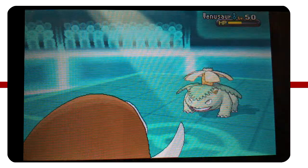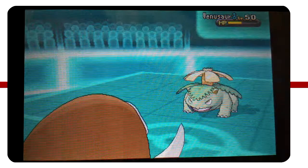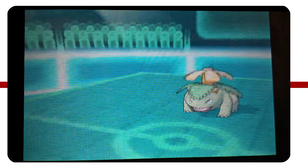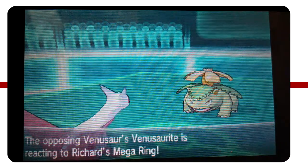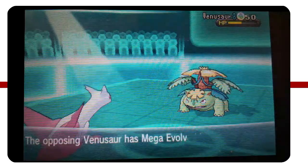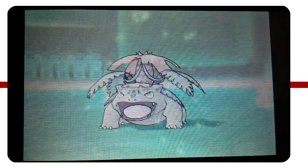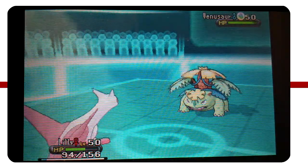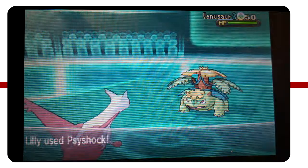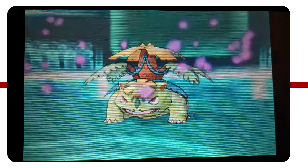As Venusaur comes in, I predict that Venusaur to Mega Evolve, so I don't think Icicle Crash can one-shot it including the Thick Fat, so I'm going out into Latias. I try and kill it with Psyshock since my Latias is running max special attack, but actually the Sun ends up harming me at this point because Synthesis heals Venusaur all the way up to full health. But that doesn't really matter because my Psyshock's still going to two-shot it and does tons of damage.